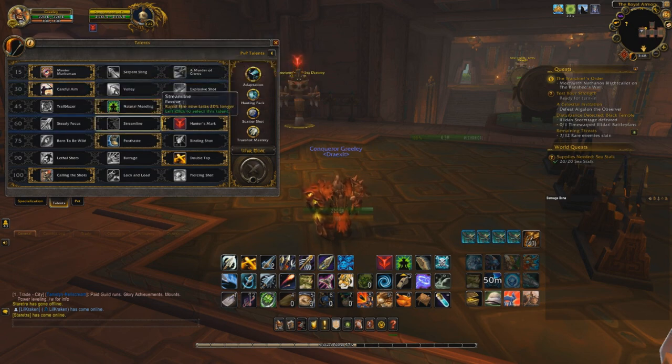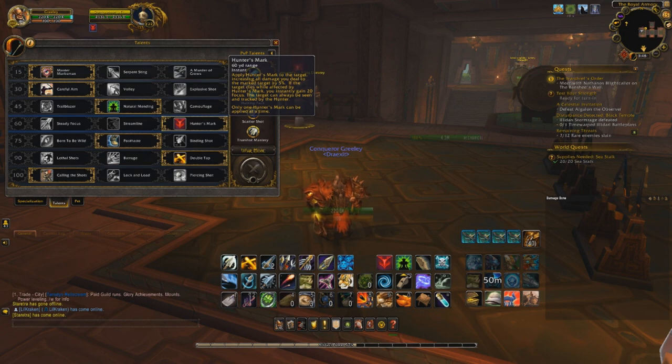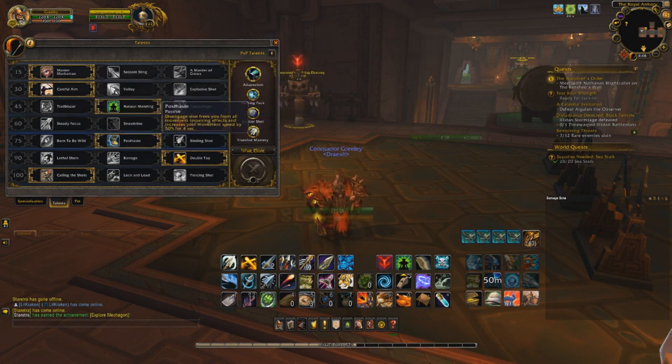At level 60, Streamline is what you want if you're running the machine gun build, because most of your damage is coming from Rapid Fire. I run with Hunter's Mark instead. I try to always put it up on a priority target that will be up long enough to make the global cooldown worth it. Level 75, Post Haste for most situations because it gets you out of snares — very important. I do run with Born to be Wild on fights like Mecha'torque. Level 90, I run with Double Tap, because Lethal Shots was nerfed to the ground after Old Deer, and Barrage just doesn't do a lot of damage.